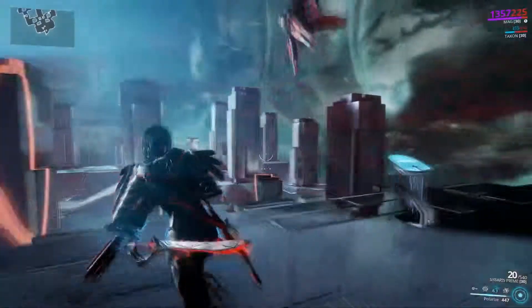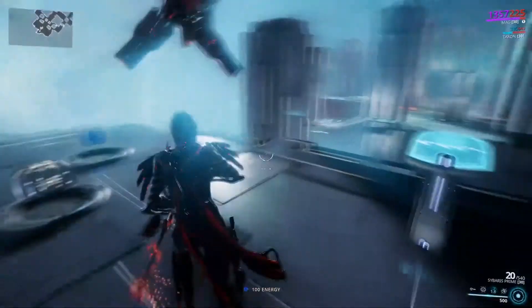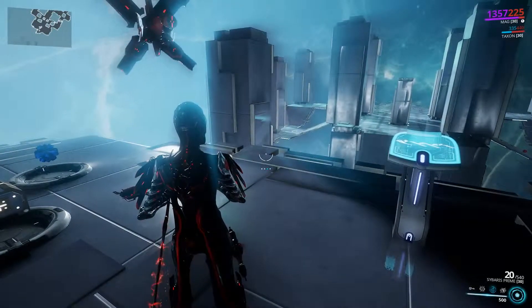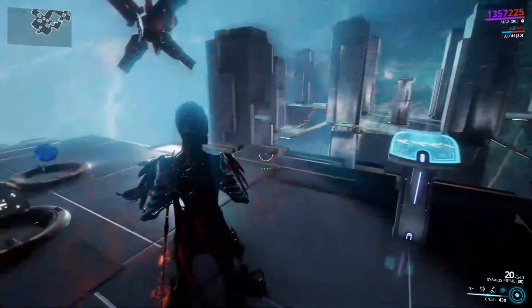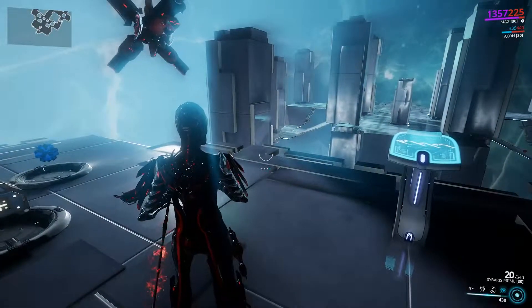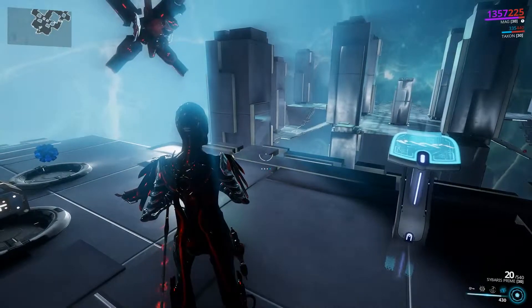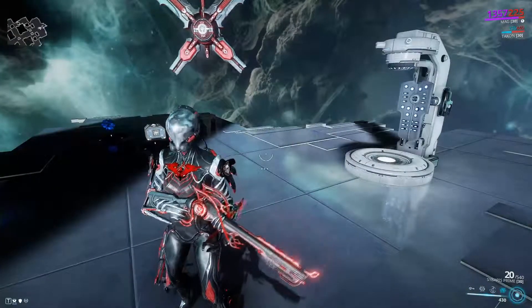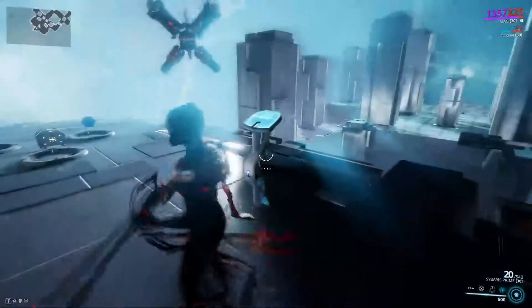Continuing on to her three — a little ray that goes out based on your duration, kind of like Nova's floor. Essentially what it does is strip armor and strip shields — not very much, but any little thing helps. This is definitely a 5 ability. Mag's four is Crush — it would basically be a trash ability, and I would suggest never using it. However, it is actually quite nice because you get shields back off of enemies hit. So I'd give this one a 5 as well.